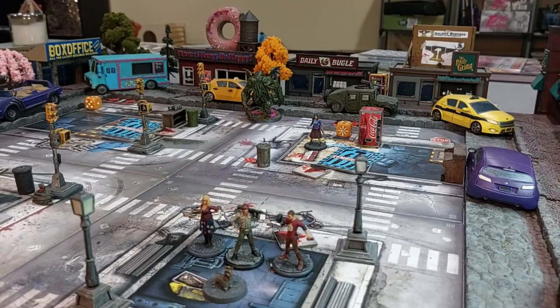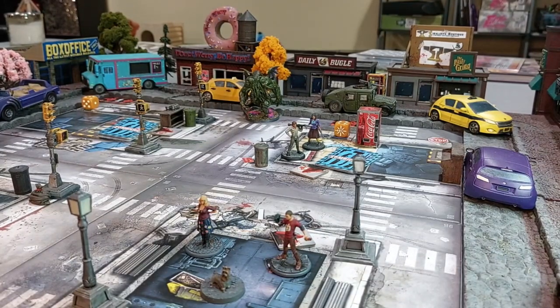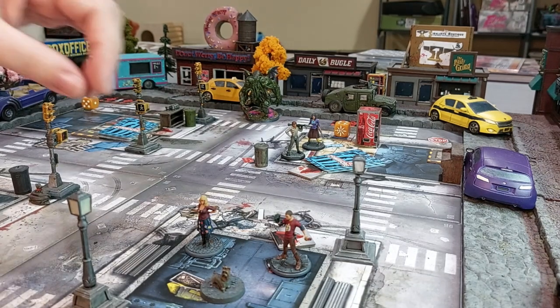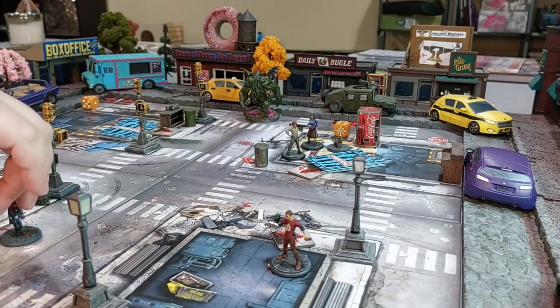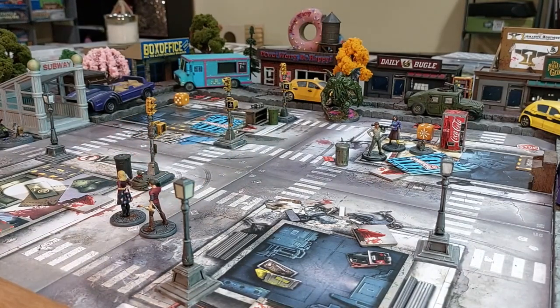Will moves into the zone with Audrey and picks up a crowbar from the stockpile, putting it in his backpack. Cinnamon follows Will. Trish activates and moves three zones forward, then Dave follows her three zones. That's everyone for the survivor phase, so now we do the zombie phase — Cthulhu's counter goes down to five.